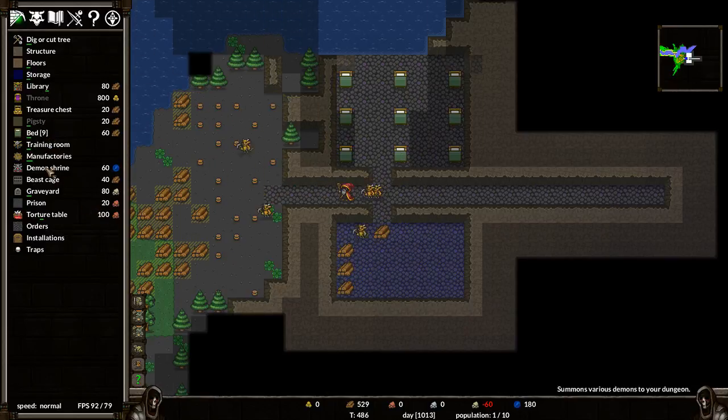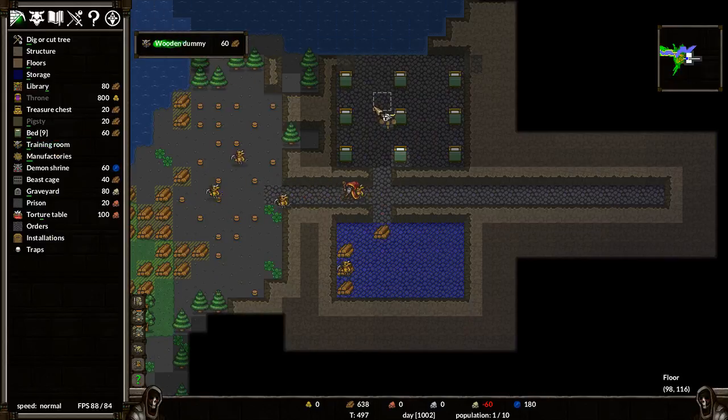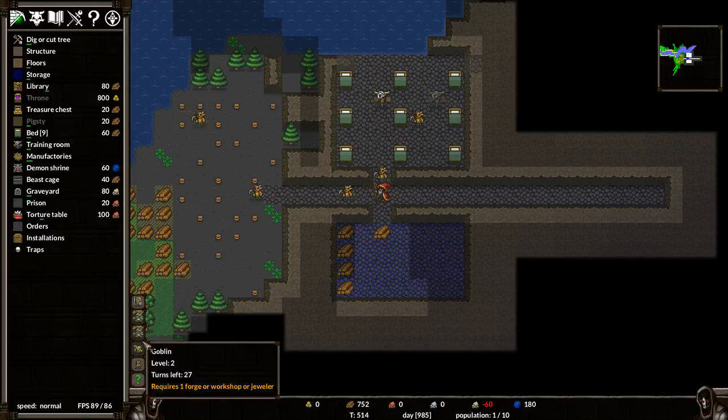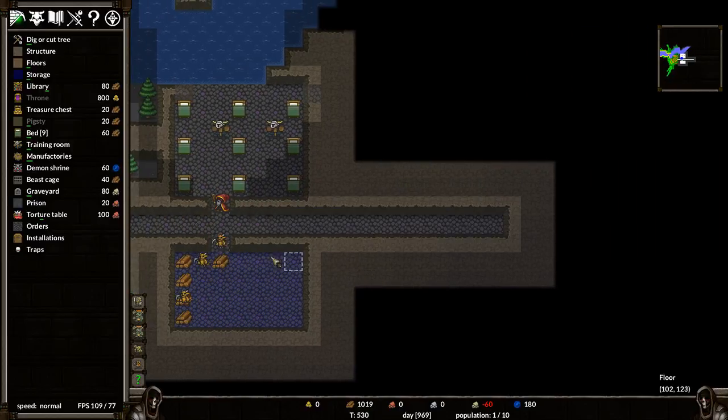We're also going to make a training room at the same time, so we'll put a wooden dummy here and one here. Then we need a forge or workshop. Next thing we'll build is the library.